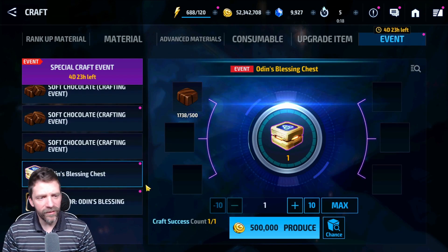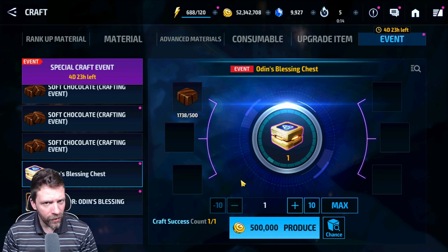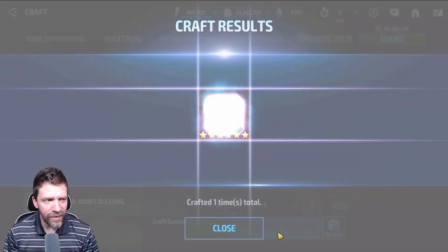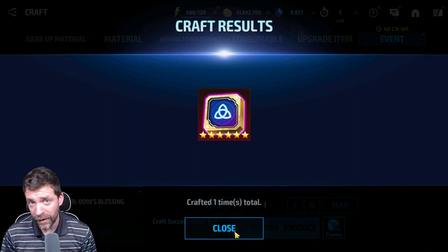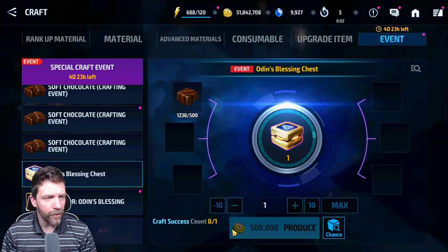The first thing we're going to be pulling is obviously the Odin Blessing chest — we're going to be spending 500 of those things. We can only get one of those, so hopefully we're going to get something great. And we got double energy blessing, which means we cannot complain about that guys — literally cannot complain about that, it is a very good one.